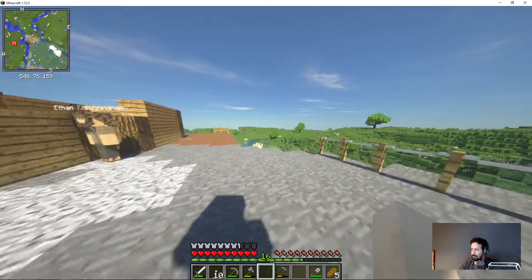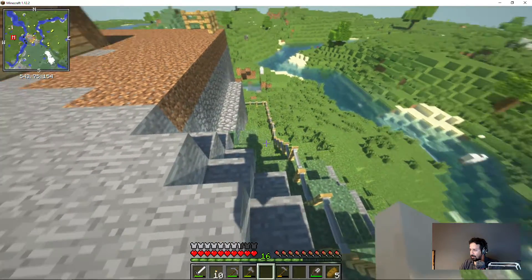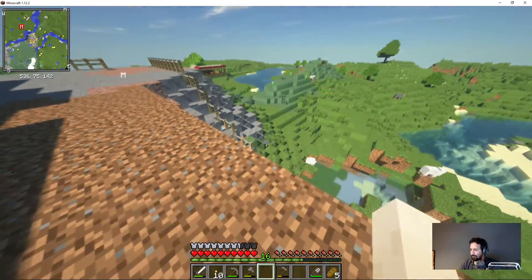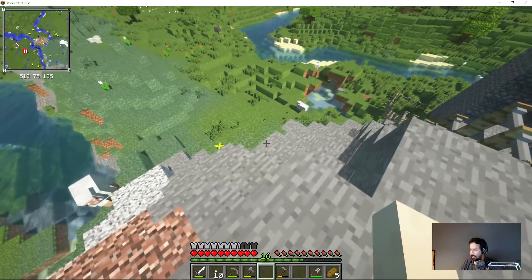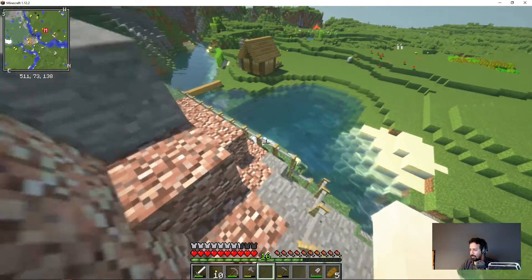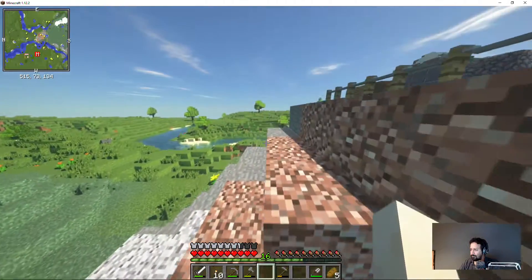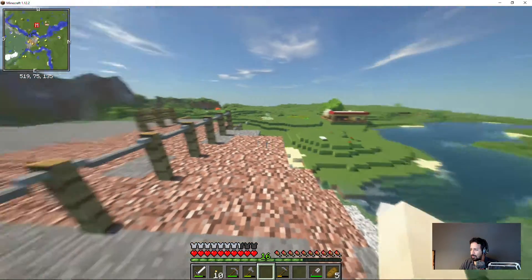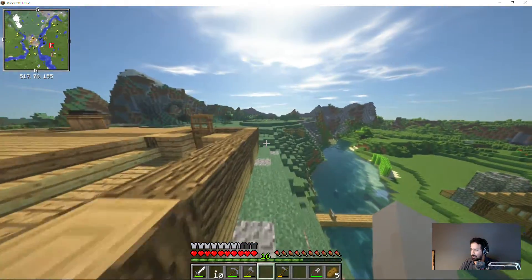That means that the walls around the castle shouldn't be so easily accessible. We can take the dirt and stone away from here and make it a little bit more of a climb — a difficult-to-reach area — so we don't have to risk our necks every single time we go into the quarry.